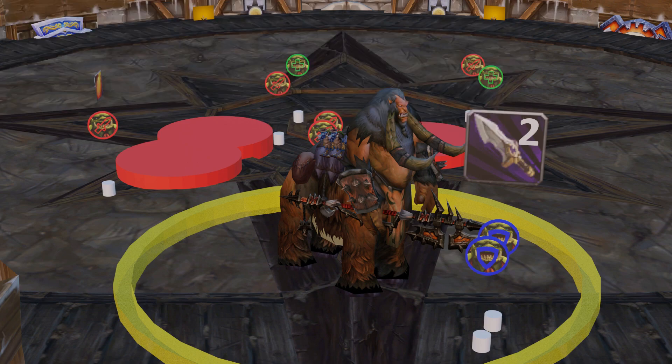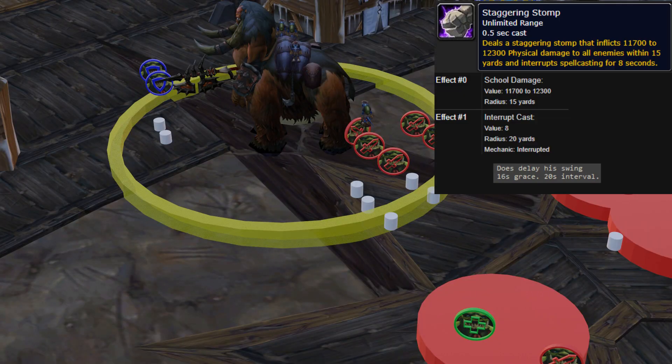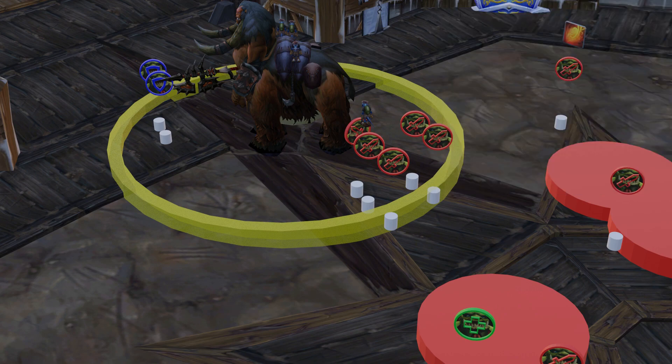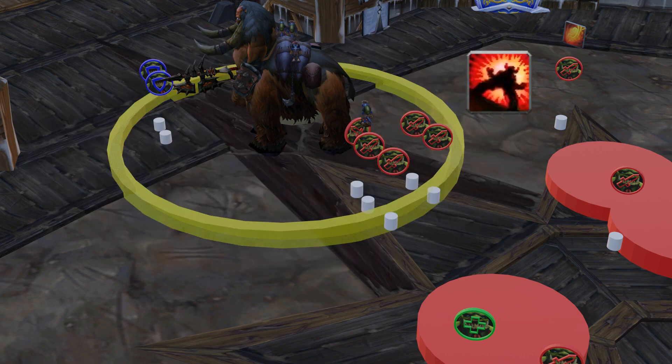At whatever stack count you deem necessary — this does snap the damage stack from Rising Anger. His third ability is Staggering Stomp. This occurs 16 seconds into the fight and almost exactly every 21 seconds after. This is a 15-yard physical damage AoE with a 20-yard AoE interrupt, has a half-second cast, and does reset the boss's melee swing timer. The AoE, however, is not mitigated by armor and also benefits from Rising Anger. This fight is more or less a DPS check.